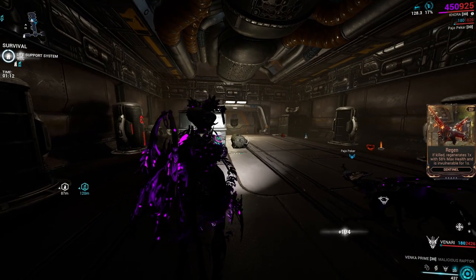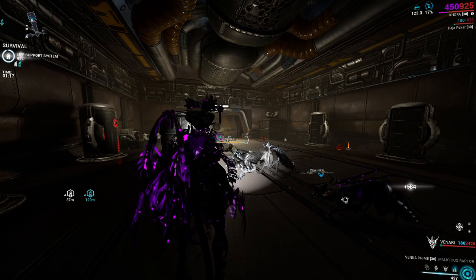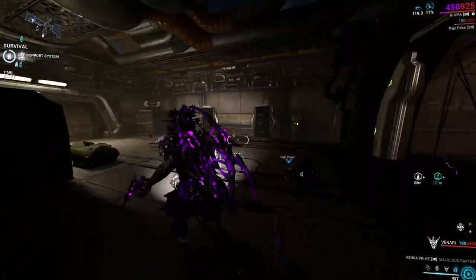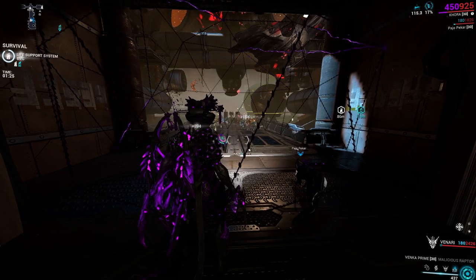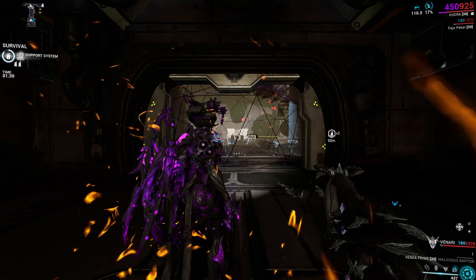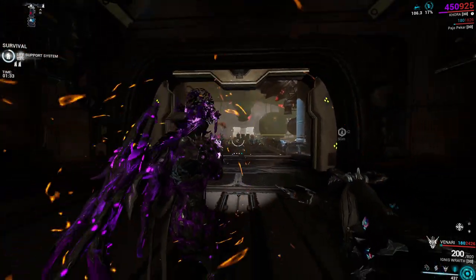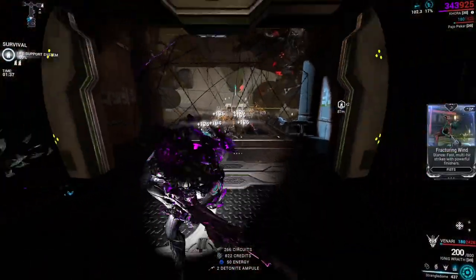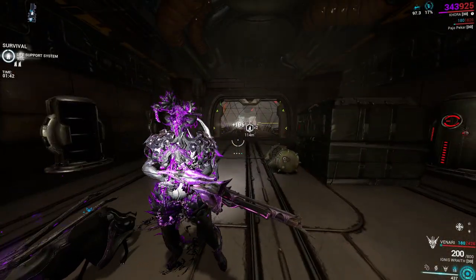Basically, you're going to go on Gabii, which is on Ceres — it is a Dark Sector survival mission. Pretty much, you're going to stay in one spot and farm yourself some Orokin Cells. Find yourself a team, go into a corner of the map, and farm.